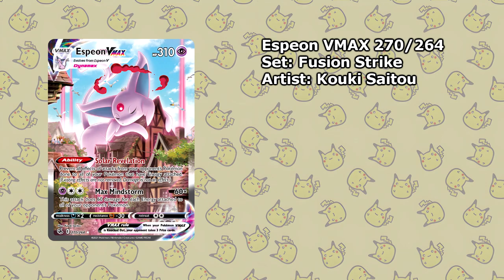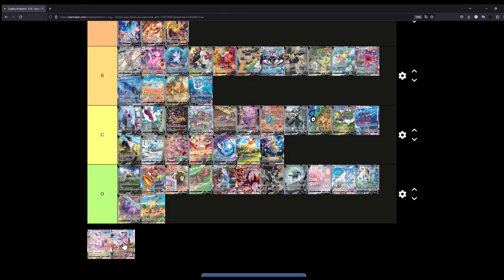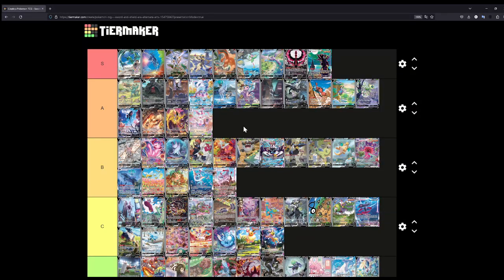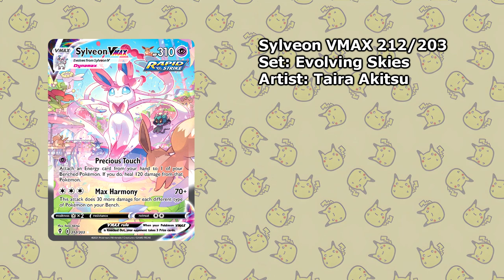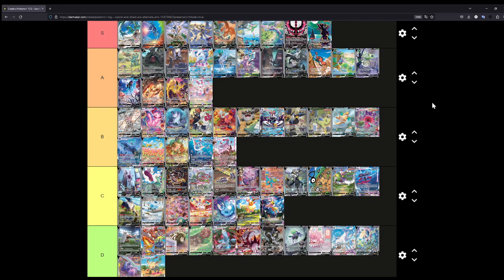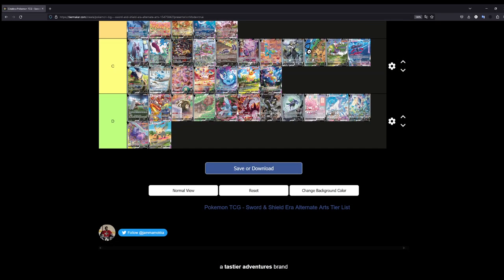The Espeon VMAX — just sleeping on top of a house. How the house isn't being crushed under the immense weight of a cat literally the size of the house itself is beyond me. But this is a nice illustration — once again you have a few Pokémon in the background and the town itself. I think B is fair. And here's why — because the Sylveon VMAX I'm putting at A. The Sylveon VMAX is such a nice illustration, truly. Look at the Japanese version of this card with the texture — you'll be blown away by how good the quality is and how good this card looks with the Japanese texture. It's insane.